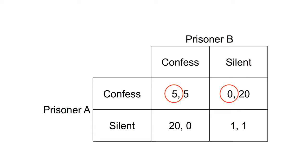We can then work through the same process for prisoner B's actions. If prisoner A confesses, prisoner B can either confess and receive five years in prison, or remain silent and receive 20 years in prison. They will choose to confess. If prisoner A remains silent, prisoner B could either confess and escape without a sentence, or remain silent and receive a sentence of one year in prison. They will prefer to confess.